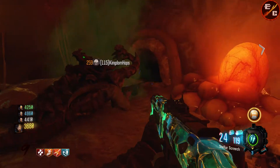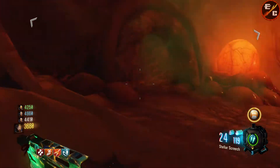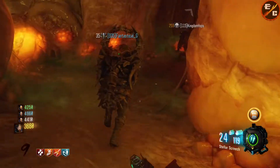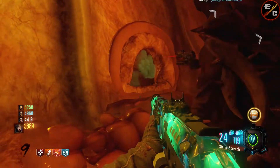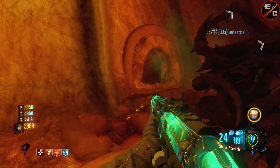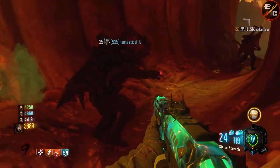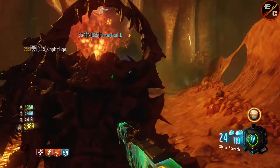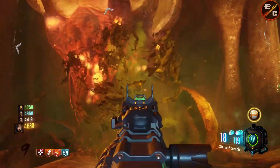That is the first hole location. The second hole location is going to be right there, as you can see. And the third hole location will be right here. Keep in mind, every three holes that you throw little Arnie's inside of, it will spawn a wave of Margwa's, and you have to kill all of the Margwa's if you want to not get yourself killed.